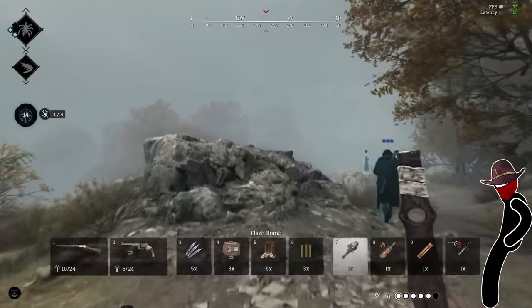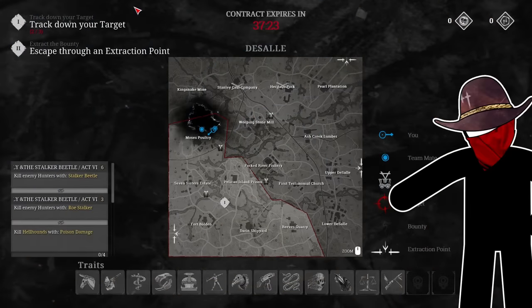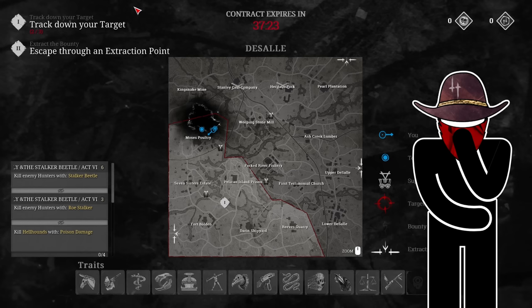Here are some tips from a match where I went in with a Centennial and a Scottfield swift. Every time you open your map, you should skim the traits along the bottom of your map. Take note of what's there and how they might impact how you want to approach situations.